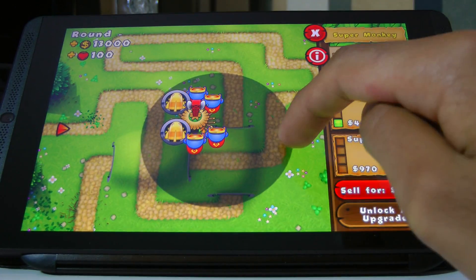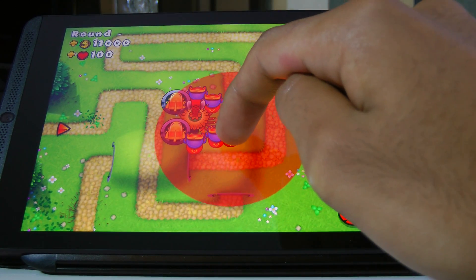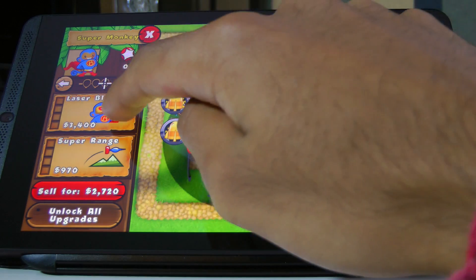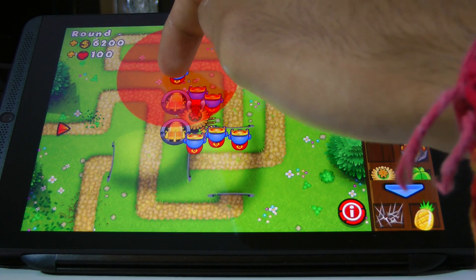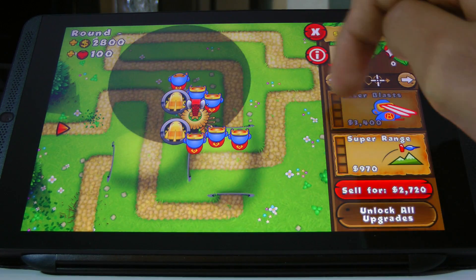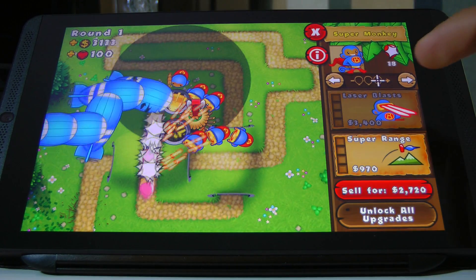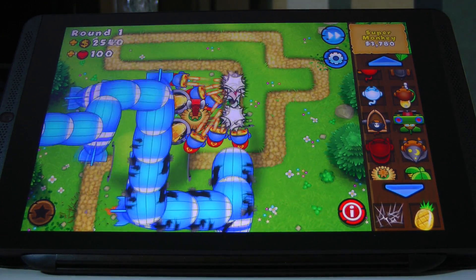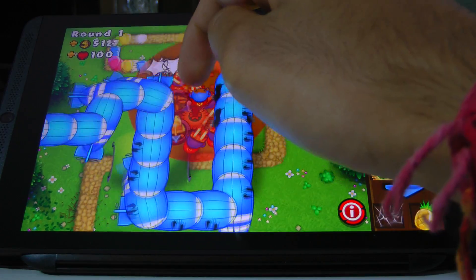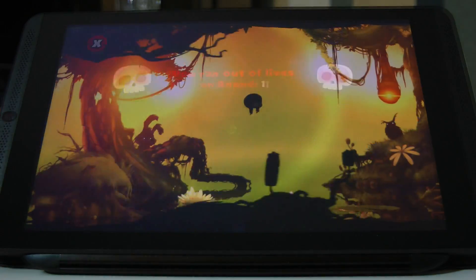Then we have Bloons Tower Defense, and it's very easy to underestimate how challenging a game like this can be on a phone's hardware. Because this is all about the number of objects on screen at any one time, it's more a CPU-bound test than a GPU-bound test — which is actually a better overall test, since the CPU is definitely the weakest part of the Tegra K1 SoC. Having said that, there are no issues here; the framerate is again locked at 60.